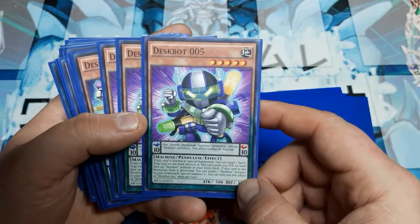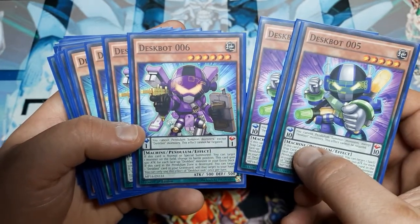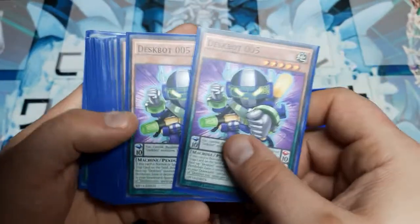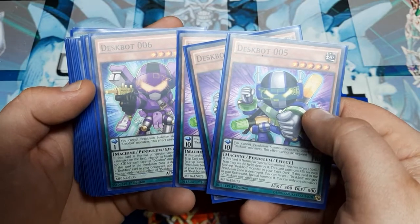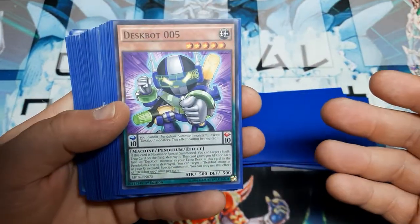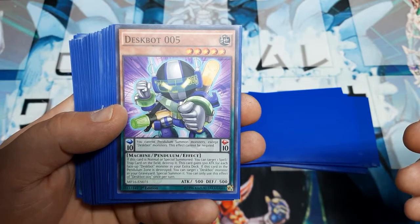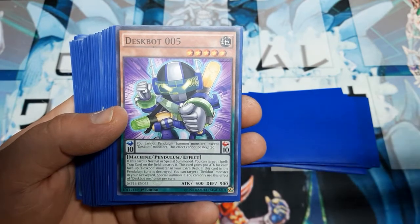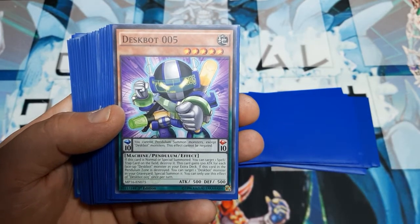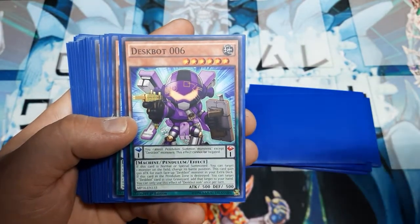Every Deskbot monster shares the same pendulum scale effect: you cannot pendulum summon monsters except Deskbot monsters, and this effect cannot be negated. Running ones and tens as your scales lets you swing the pendulum for levels two through nine — it really matters that it's inclusive to the archetype. Deskbot Five's monster effect: if normal or special summoned, you can target one spell or trap on the field and destroy it — essentially an MST. This card gains 500 ATK for each face-up Deskbot monster in your extra deck. If this card in the pendulum zone is destroyed, target a Deskbot monster in the graveyard and special summon it.